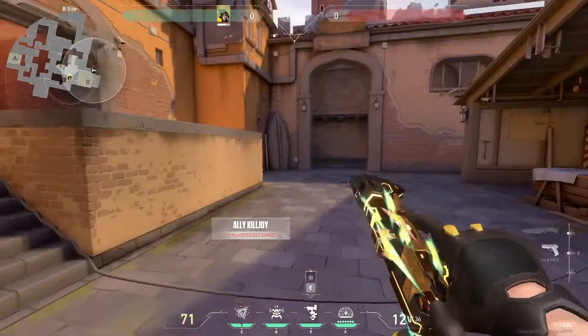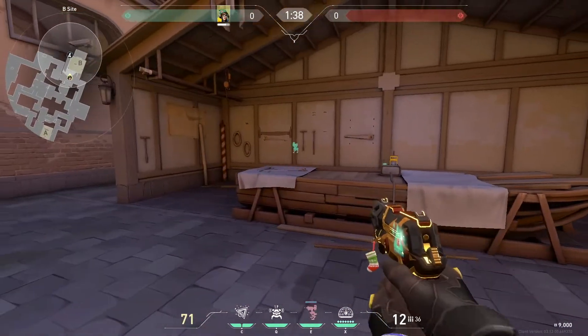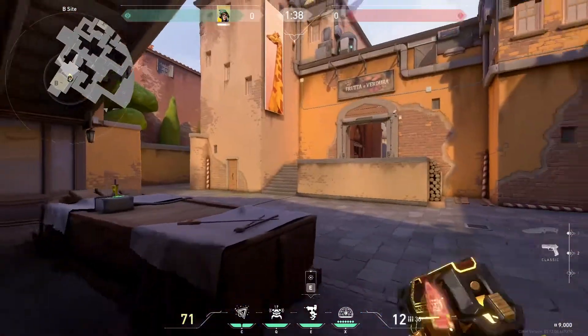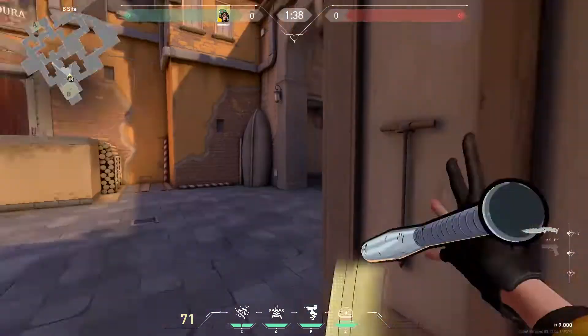That's about it for A and B-Site. Obviously you can do other things as well, such as watching market by putting something right here — useful if they're hitting hard flanks for some reason. Now let's go to the offensive side.